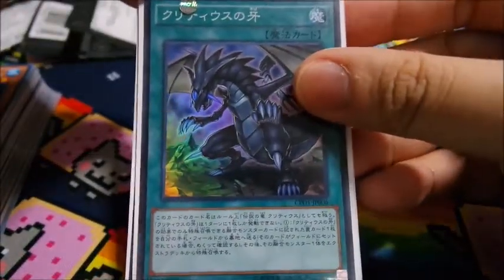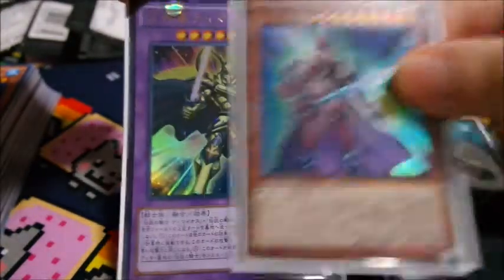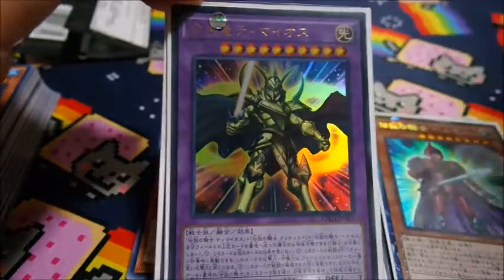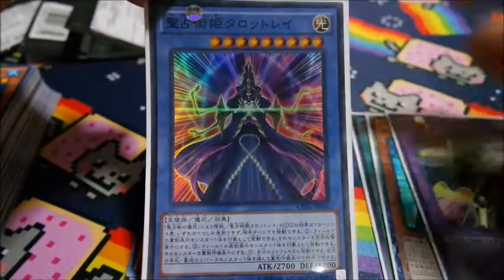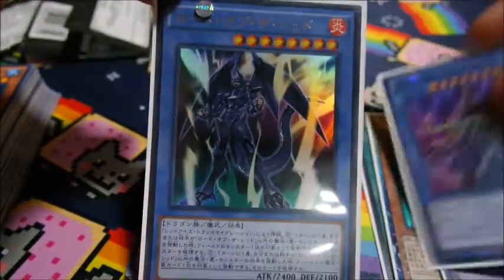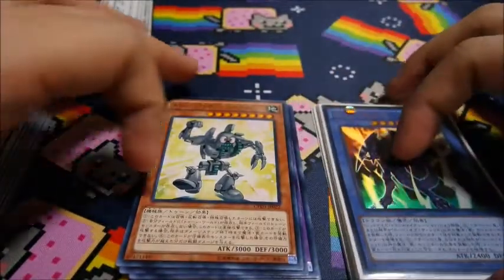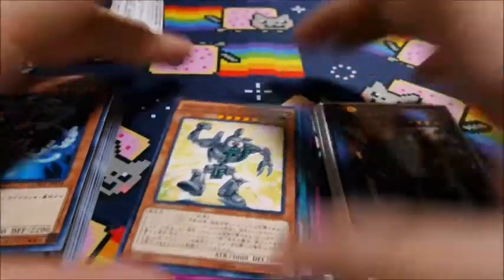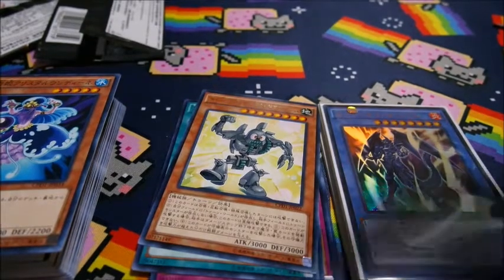Okay, so to recap: Fang of Critias, Legendary Knight Hermos, Timaeus — the Knight of Destiny, sorry, it's not Legendary Knight Timaeus, it's the Knight of Destiny — and this is Tarotsei, and a lot of the rares. I hope you guys enjoyed this opening. I will still be opening much more Pokemon and Yu-Gi-Oh stuff over the week, so please like, comment, subscribe, and all the good stuff. I hope you have a pleasant day — see ya!